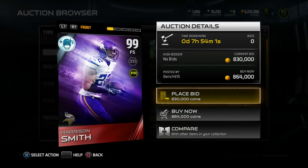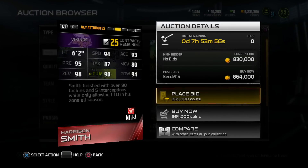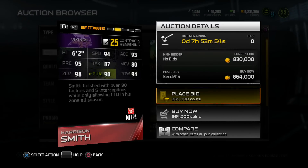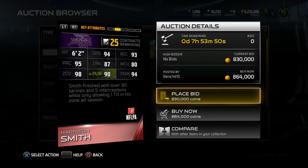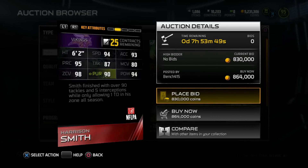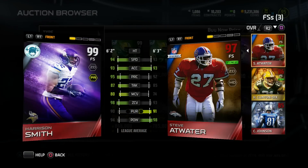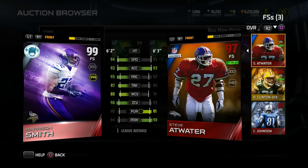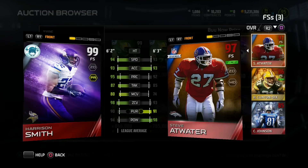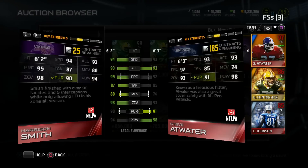Next up, we got Harrison Smith. This card looks sick, man. 99 overall, free safety, 6'2" — great height — 94 Speed, 80 Man, 98 Zone, 90 Pursuit, 94 Hit Power, 87 Tackle, and 95 Play Recognition. Smith finished with over 90 tackles and 5 interceptions, only allowing 1 TD in zone all season. I've been loving me some Atwater lately, but this card is only 1 inch shorter with great Speed, Play Recognition, Tackle, Man Coverage, Zone Coverage. The only thing he's really lacking in is Hit Power, which isn't even that low at a 94.